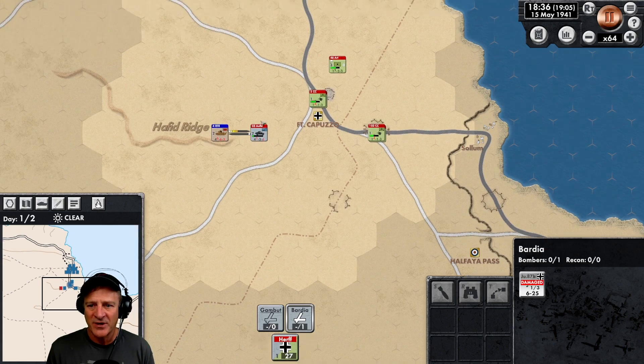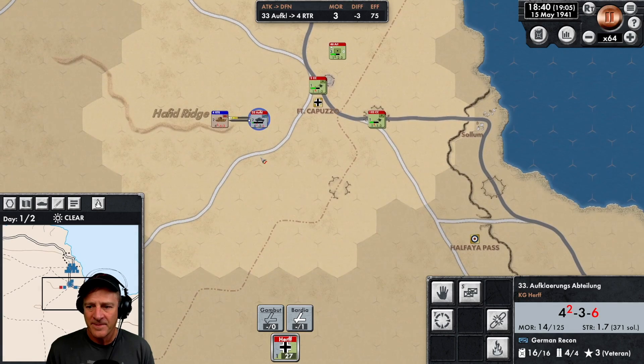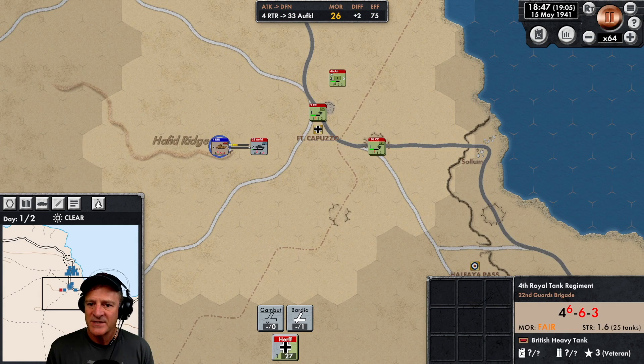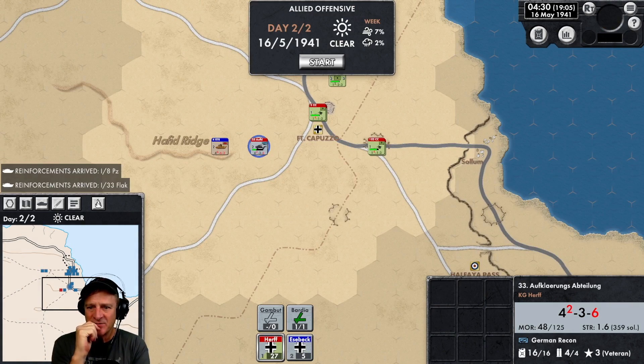I'm not liking what's happening to our armored cars — this is causing me great concern. Morale three — they're going to break any minute. How are they doing? Morale 26. We have done some damage though. Now it's getting dark — the end of the first day. Let's see what happens.